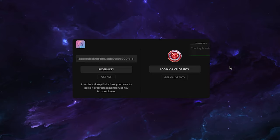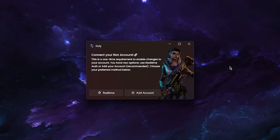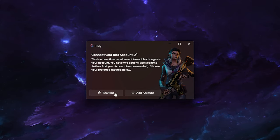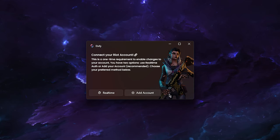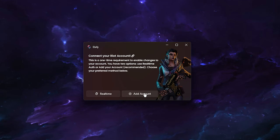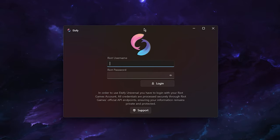Enter your key, click Redeem Key, and it will say 'Your key is valid.' Next, we have to connect our Riot account. You can either authorize via real-time or add your account directly. The difference is that real-time requires you to launch your game first. By adding your account, you don't need to launch your game and you can always auto log in — I really recommend everybody to just add their account.